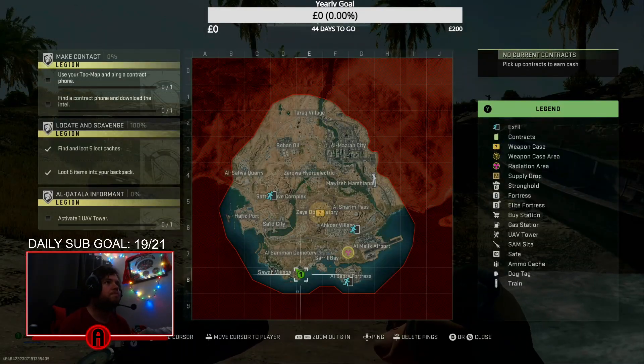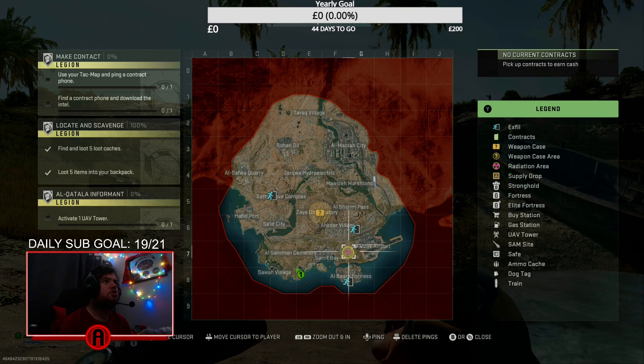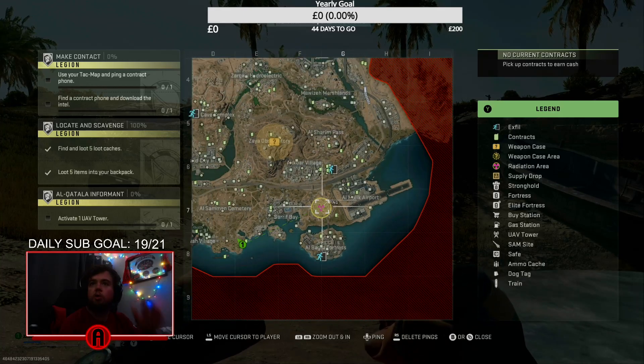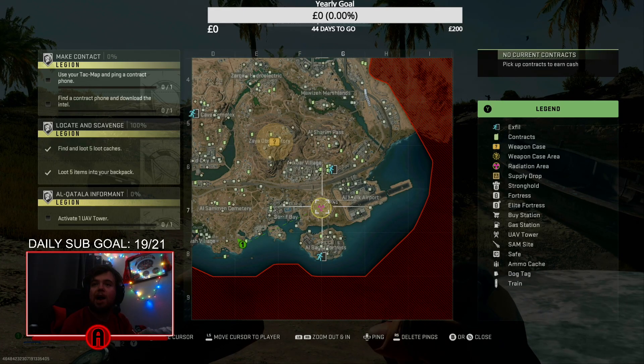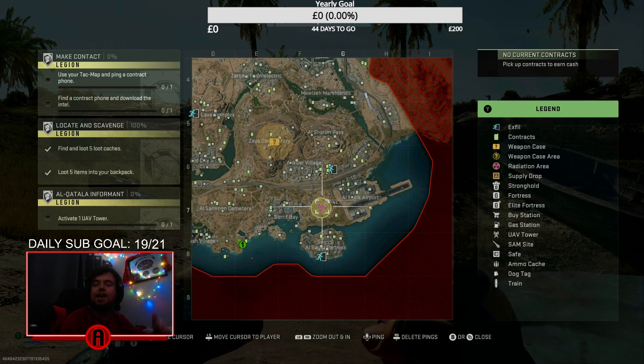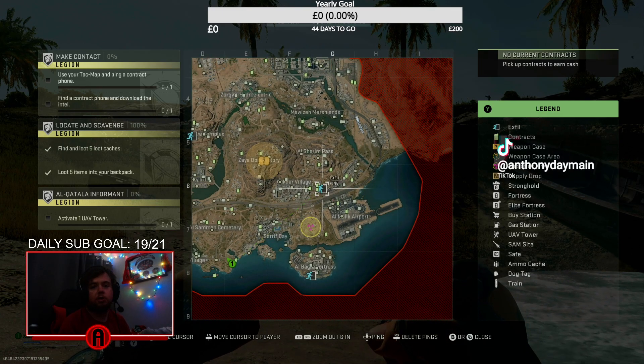But I'm going to show you what I do. Basically, all you have to do is go here. So this here is a radiation zone. When you go in, if the medic's nearby, it will say the medic is nearby. Find the medic, kill him, get the gun, then exfil. That's all you have to do.